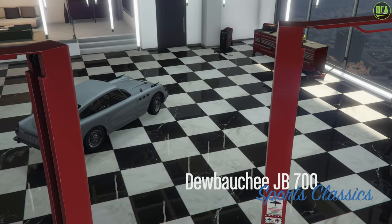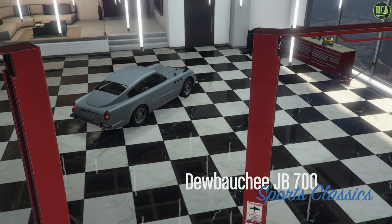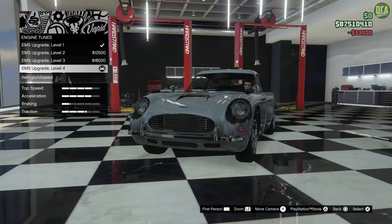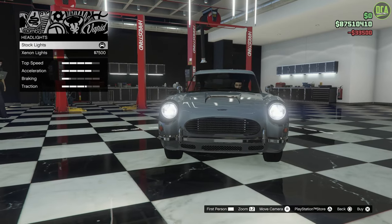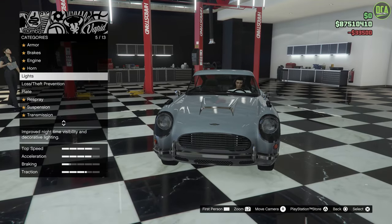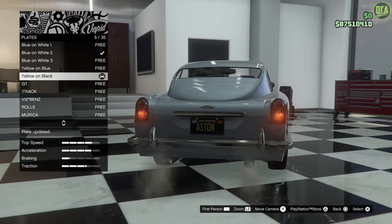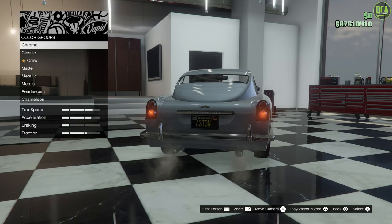Alright, regular JB700, let's do it. We've got armor, brakes, engine, lights — I think I'll keep the stock white lights on there. Plate, I already got my Aston plate on there, just give it a black background.